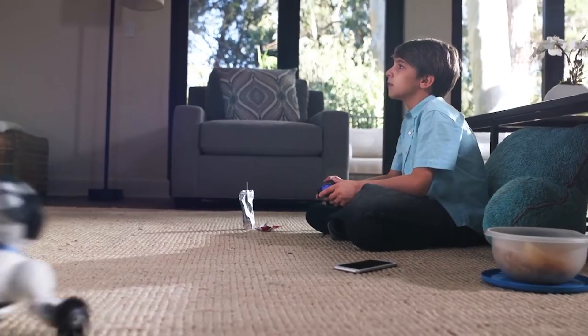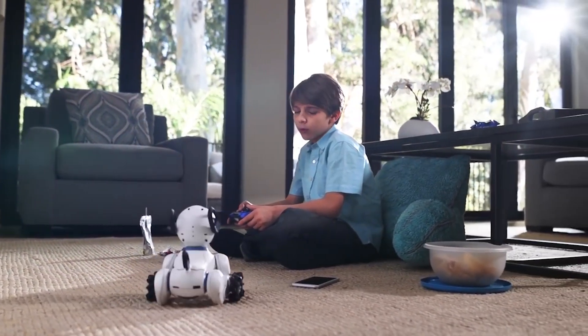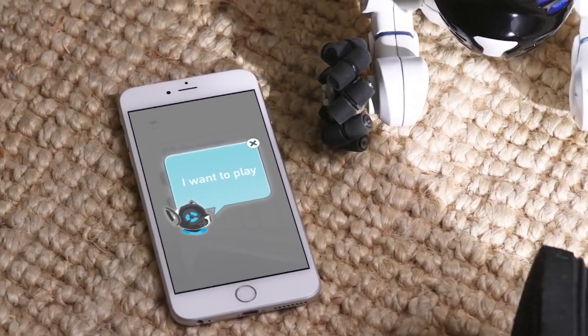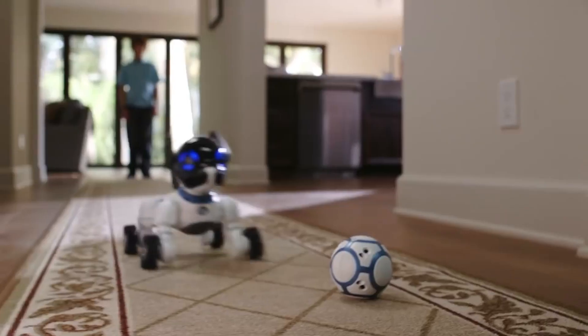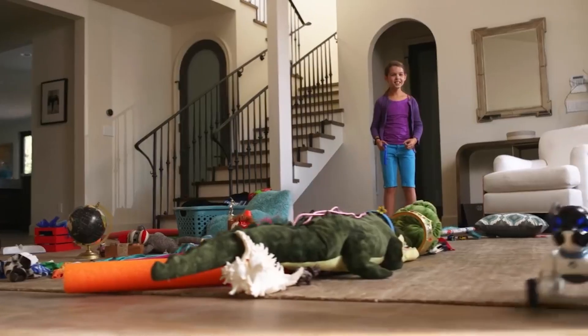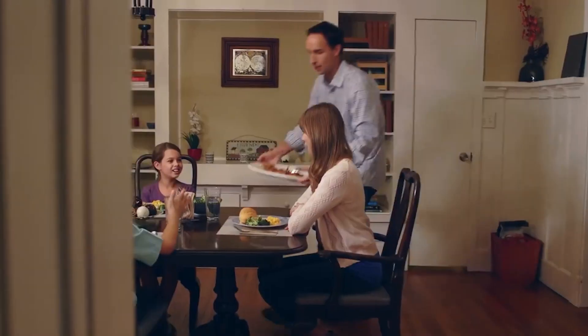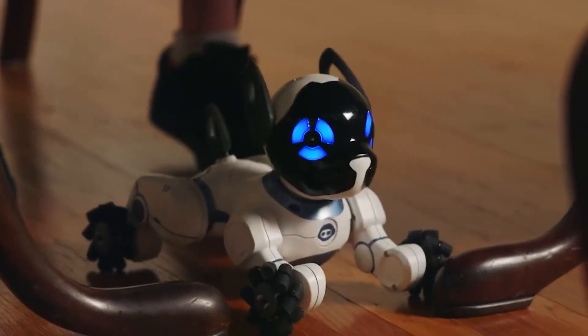Chip is a connected experience. He has a translator so you can understand his thoughts. He comes with his own smart ball so you can play fetch and stay active together. He also has sensors so he can maneuver around obstacles with ease. And with the mobile app, you can feed Chip, which shows you care.